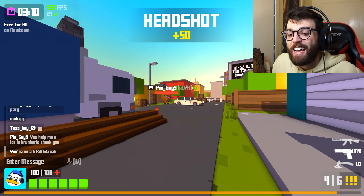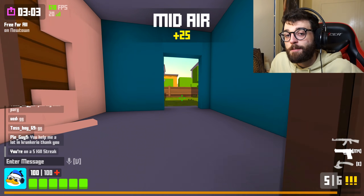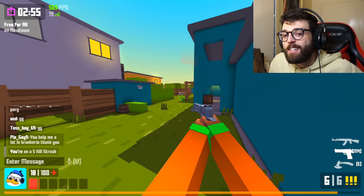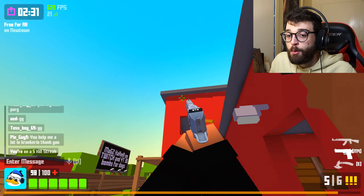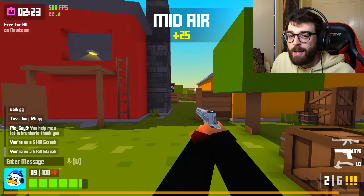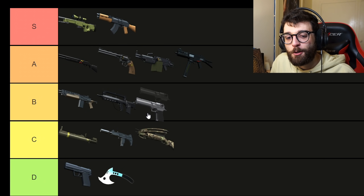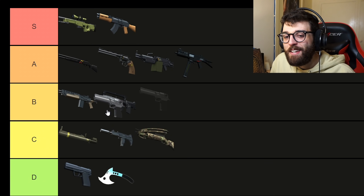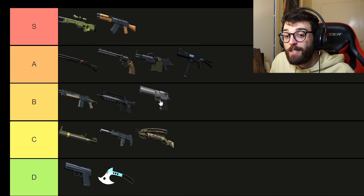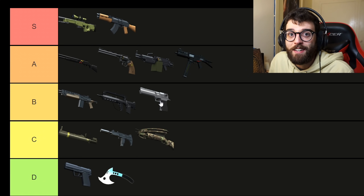The Desert Eagle is a hand cannon — you can absolutely obliterate people with headshots. If somebody has just 20-30% HP left, whip out the Deagle, shoot them in the chest or head, they're done. It's a very reliable handgun. Not as good as the Revolver since the Revolver has more damage overall, but still really quite good. I'd rather have a Desert Eagle over a Crossbow, Akimbo, or Rocket Launcher. Putting it around B minus tier — it holds up quite well.